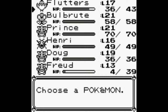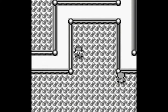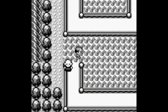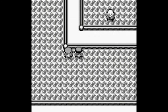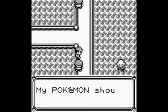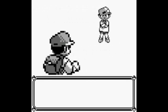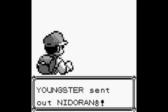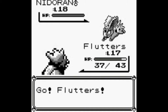Flutters is still up front. I'm going to keep him there — I'm trying to get him leveled up so he can evolve. He should be evolving pretty soon. I'm going to keep looking here. I think I caught all the Pokemon here that I don't have, so I'm just going to try to level up the rest of the team.